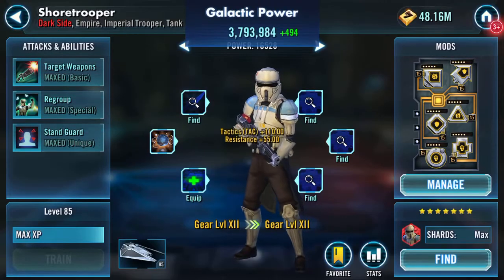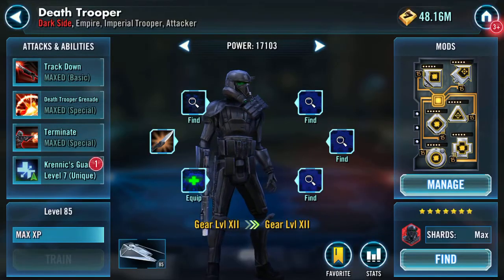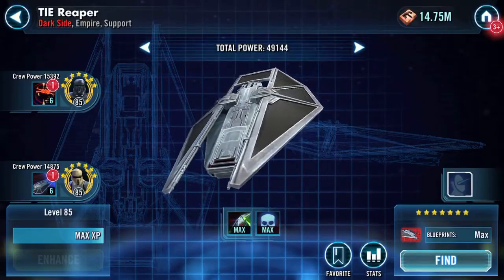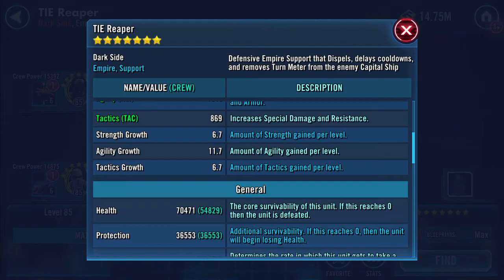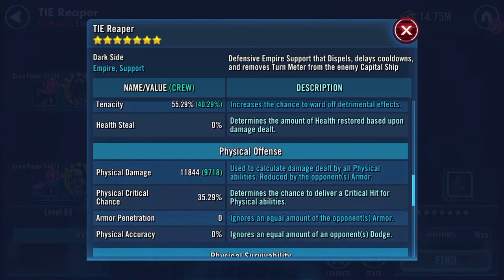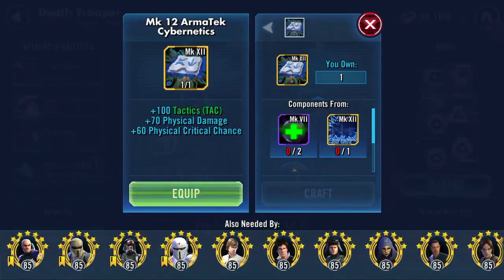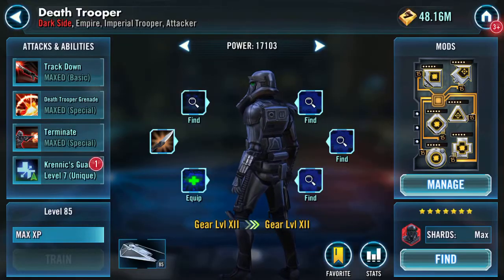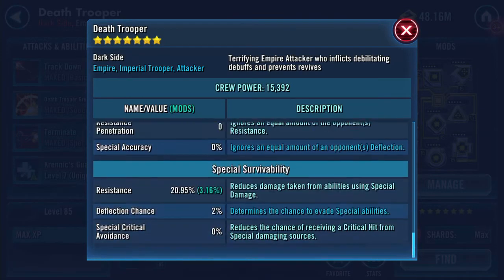I've got two of those as well - equip that. Going back to Deathtrooper. Before we equip this, crew power is now 14,875. Health 70,000, protection 36,553, 156 speed, physical damage 11,844. We're going to slap that on too - tactics, physical damage, physical critical chance. Physical damage now 2,654, physical critical chance 42.46%, special damage 2,007.